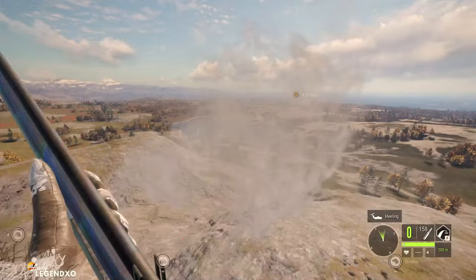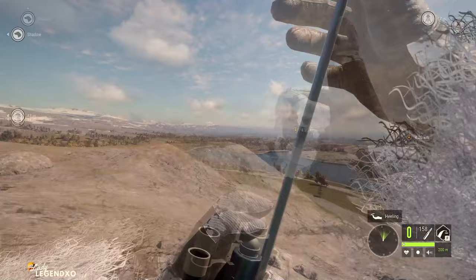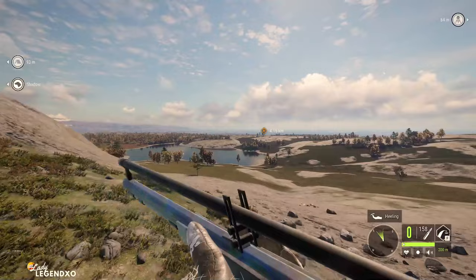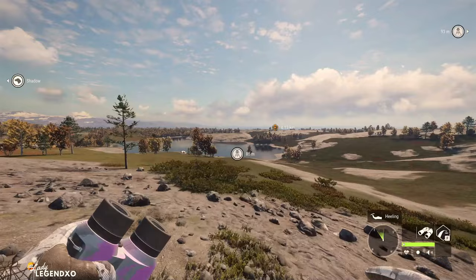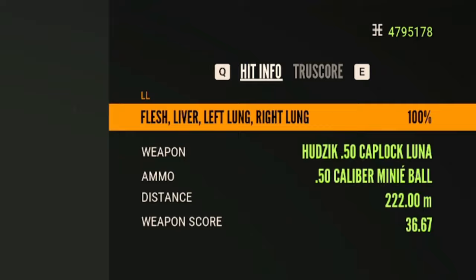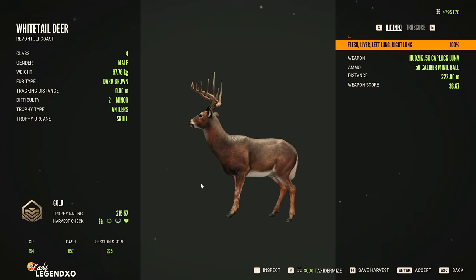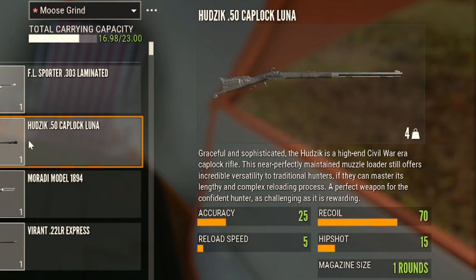Splat for that whitetail. Let's watch the reload animation play all the way through — it is going to take quite a while. The muzzle loader is more of a fun weapon to use, very popular in the game, but just not super practical. We got a liver, left lung, and right lung shot — look at that penetration on an angle. It split this whitetail in half! It is definitely a very powerful weapon and a lot of fun to use. It has an accuracy of 25, a recoil of 70, a reload speed of 5, and a hip shot of 15 with only one round.